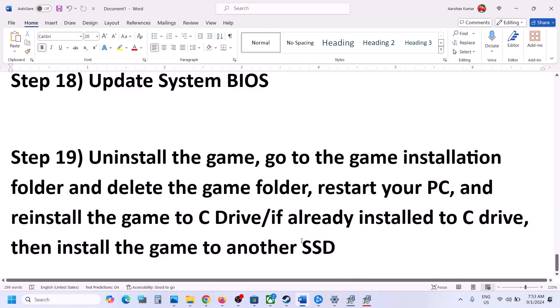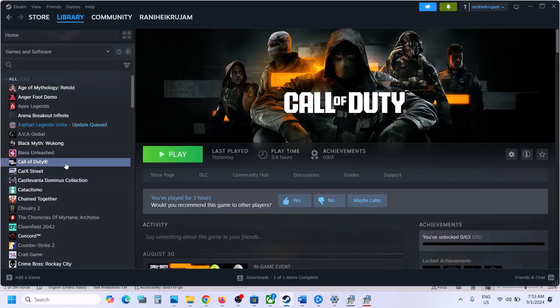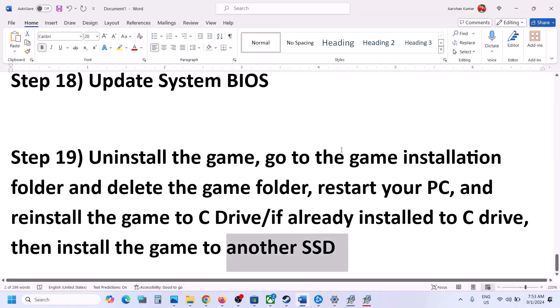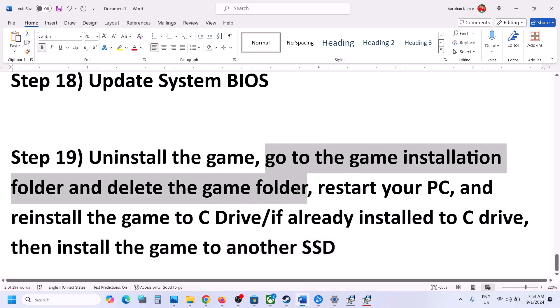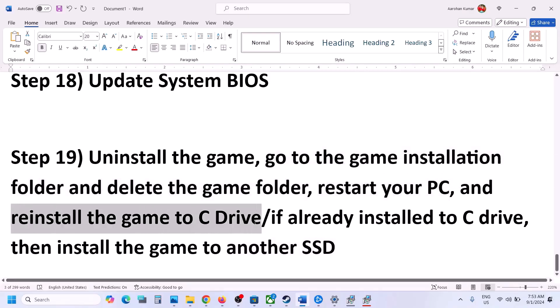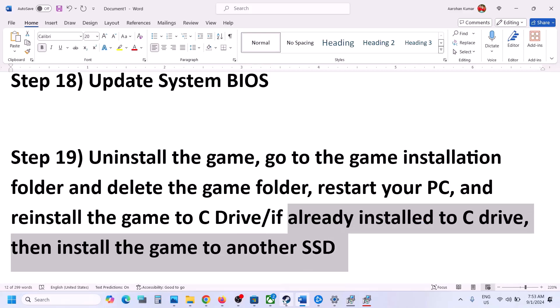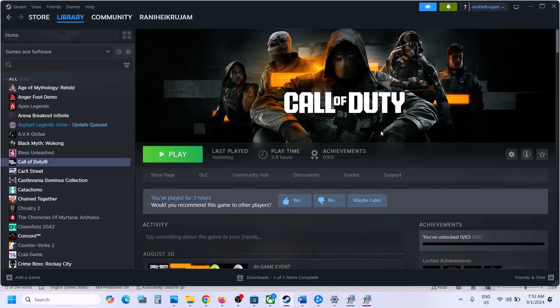If nothing else is working, the last step is to uninstall and reinstall the game to the C drive, or try installing it to another SSD. Right-click the game, select Manage, and click Uninstall. After uninstalling, go to the game installation folder and delete the game folder. Restart your computer and reinstall the game to the C drive. If it's already on the C drive, try a different SSD and check.